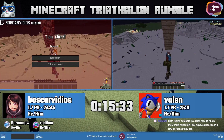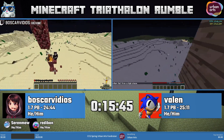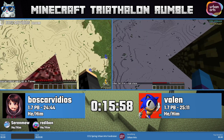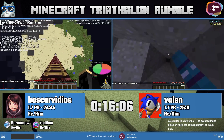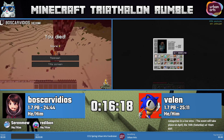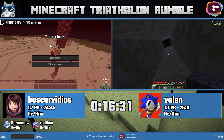Every time someone drops down on these towers it's super anxiety-inducing. You can die, and you can see it happen. Boscar's setup is considered to be a little bit faster — there are lots of optimizations. One thing is called bed warp, which makes you teleport from the bottom to the top of the tower if you place your bed very precisely. Both of those techniques contribute to optimizing the tower strategy.